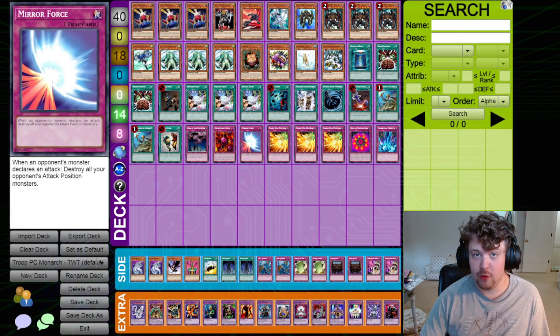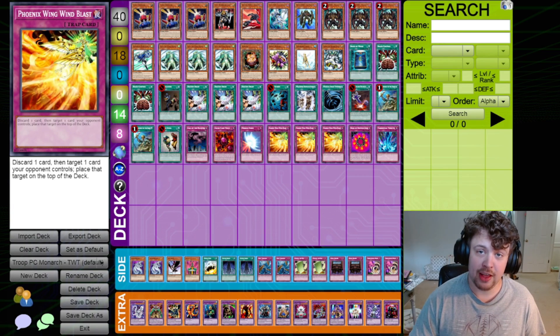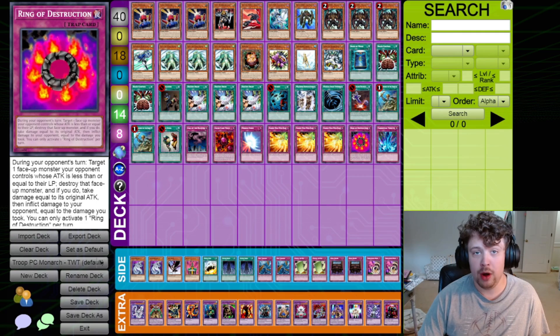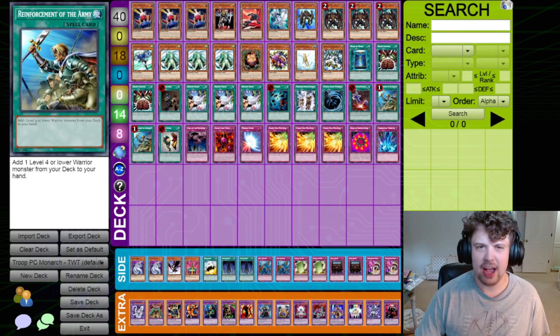One Mirror Force. Three Phoenix Wing Wind Blast — similar to Riza, being able to stack things back on top of your opponent's deck is extremely powerful. It forces your opponent into an awkward loop, and as long as you're stacking their resources, they are not gaining resources, meaning that you are gaining advantage. One Ring of Destruction, still a really good spot removal piece. And finally, Torrential Tribute — it is a board wipe, really useful. The extra deck doesn't really matter in this regard, so let's jump into the games.